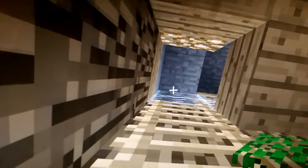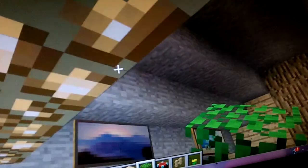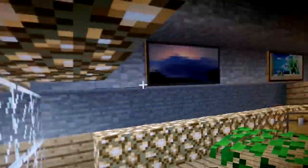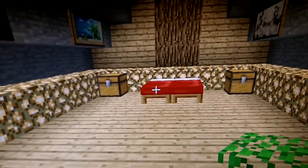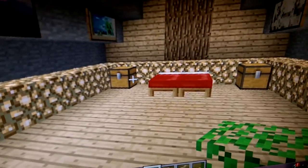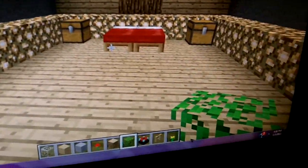Some glowstone making light. And then over here, we have the room where I sleep. It's actually pretty cool. So you go up, see a bunch of paintings, and then you have the bed, a chest for armor, and a chest for weapons and tools.